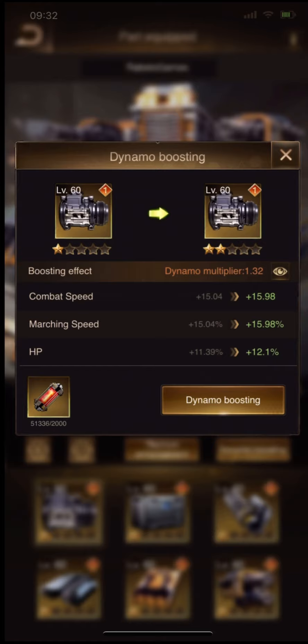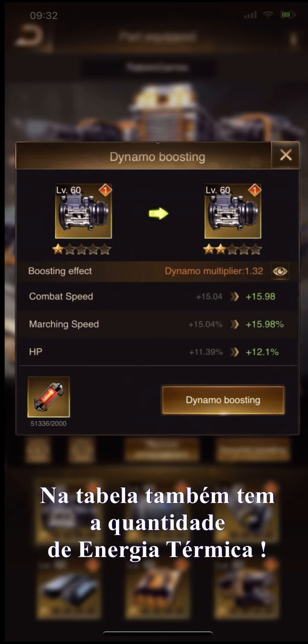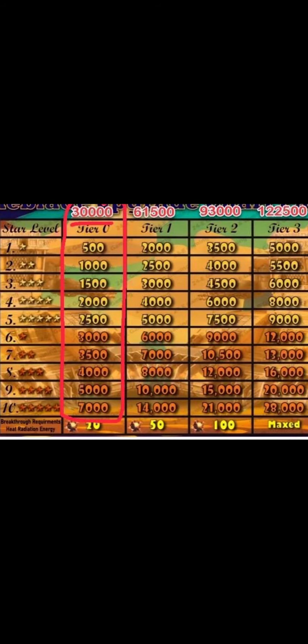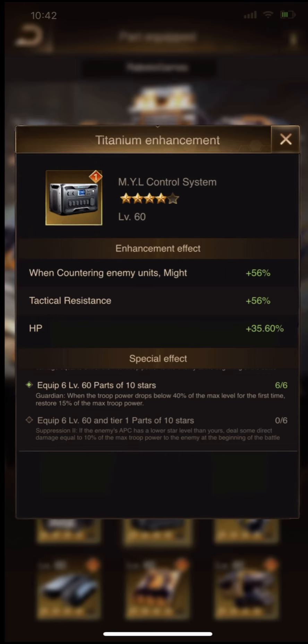Tier two to tier three requires 100 heat radiation energy. The chart also shows the thermal power amount. For example, to upgrade the first star in the tier one Bunny Blade set, you need 2,000 thermal power.